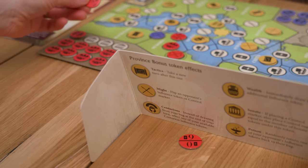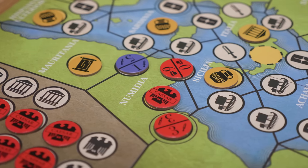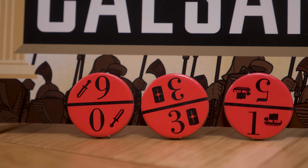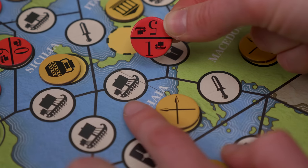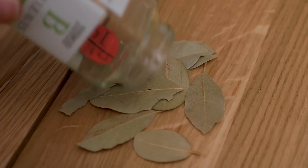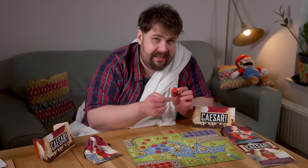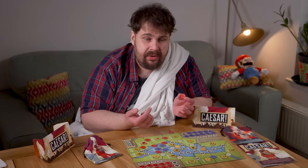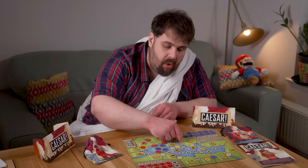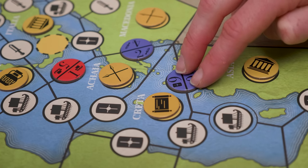Let's look at how you place influence tokens first. Whenever it's your turn, you can place any ones you have behind your screen onto the borders of these regions. Each influence token has a symbol — perhaps swords or shields or maybe navy. You can place an influence token onto a space that has a matching symbol, unless you have a token garnished with some bay leaves. Much like bay itself, it can be placed anywhere — thematic and tasty. You'll notice that the token itself is split into two, and each side features a numerical value, sometimes identical, sometimes different, because when you place the token, you place it onto the border of two different regions.